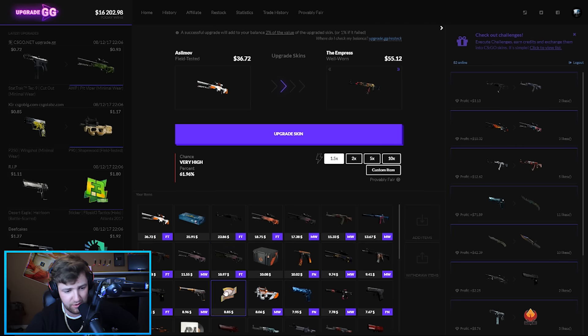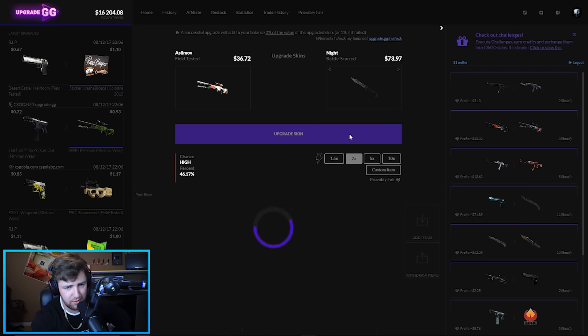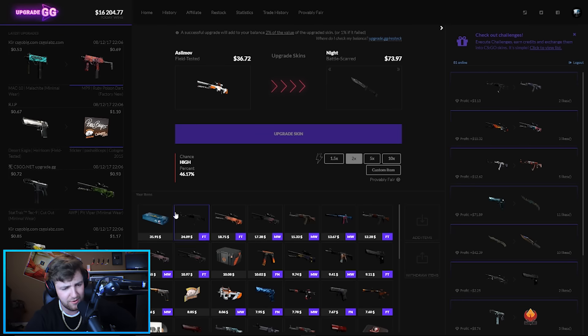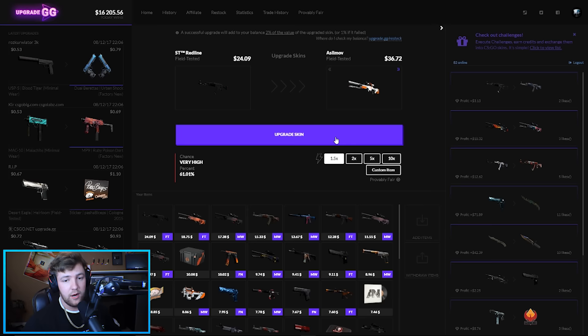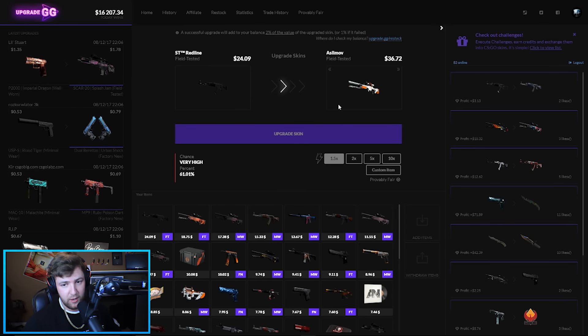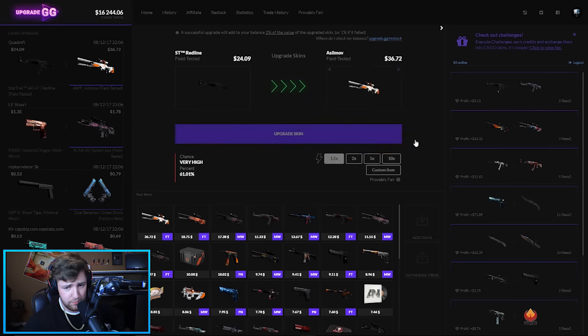Right off the bat we're going to do our most expensive skin — we have like $500 worth of skins, maybe three or four hundred, somewhere around there. Quick little two-times right here. Not a good way to start. Let's just act like it didn't happen and go right into it again for this bayonet force field-tested. I have to get it back — come on. Give me the odds. There we go.